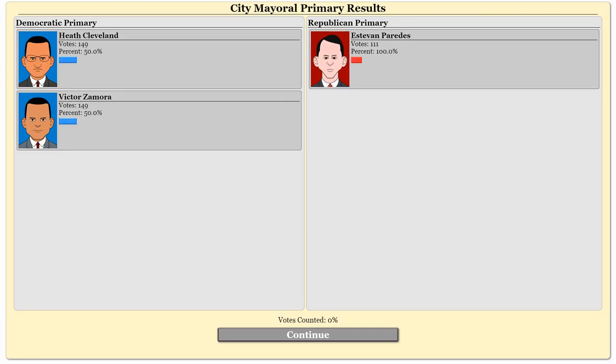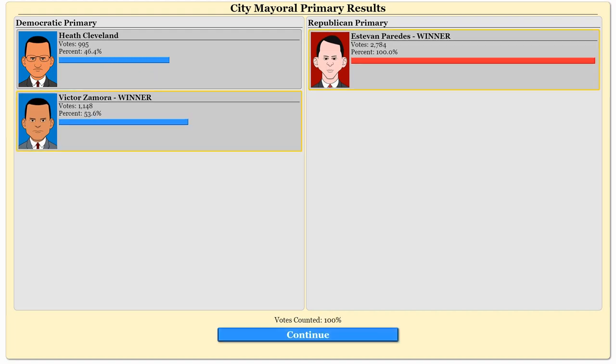And here we go — the city mayoral results. It's me versus Victor Zamora, and it looks like Mr. Zamora is going to win with 1,148 votes at 53.6%. That's because we really didn't put in much effort, but it just goes to show you how you can try and get an election in your favor. If you do win, you get control of being a mayor. You could eventually drop out and run for higher office, or remain mayor and face an incumbent in the upcoming election.